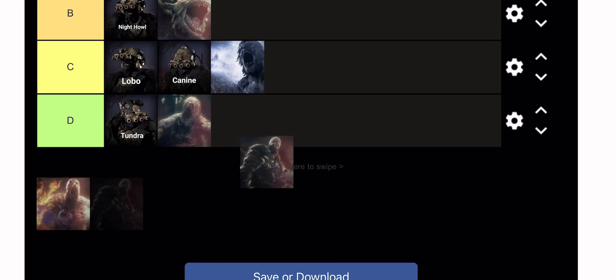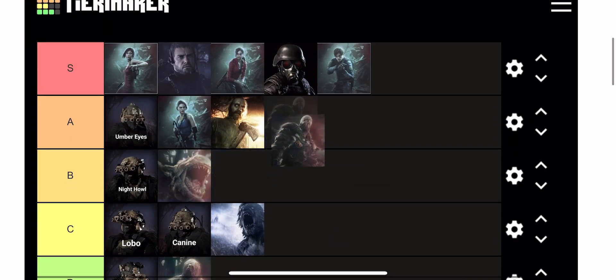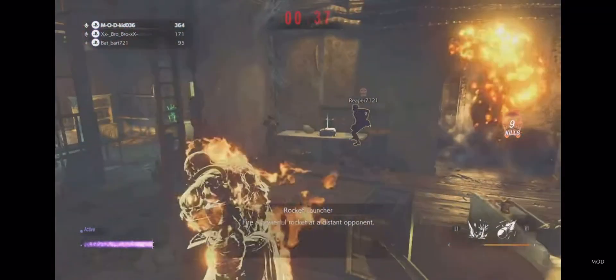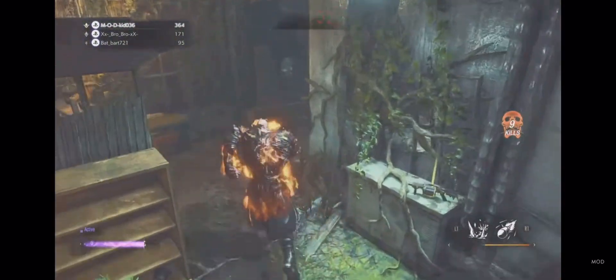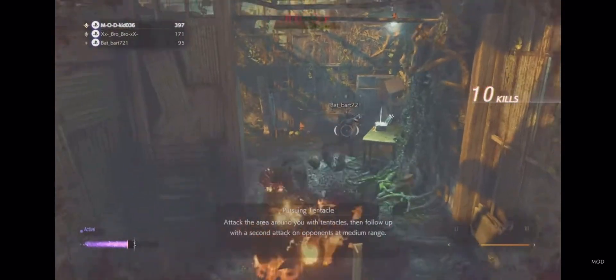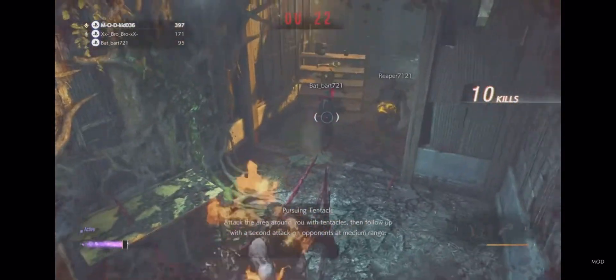Next up we have Nemesis. Just like I was talking about with Baker, I like his movement — and I do not care for Nemesis's slow movement. That's why I'm putting him in the A spot, but I did put him above Baker, because I do believe he is a more OP character than Jack Baker and you can get off more kills before dying with Nemesis. I just feel like his movement is super slow and pulling off his finisher animation is pretty hard.